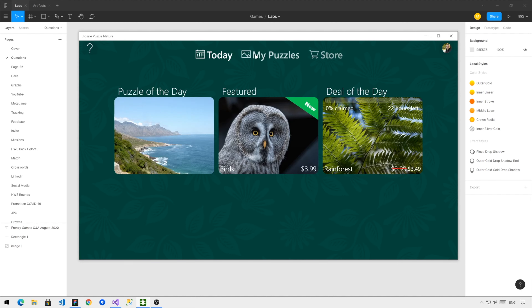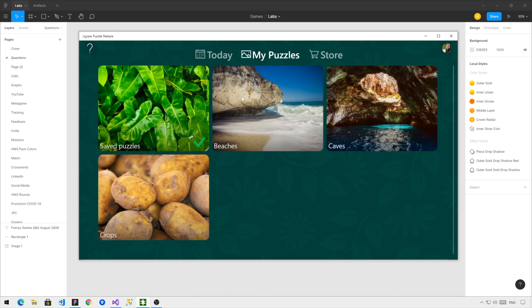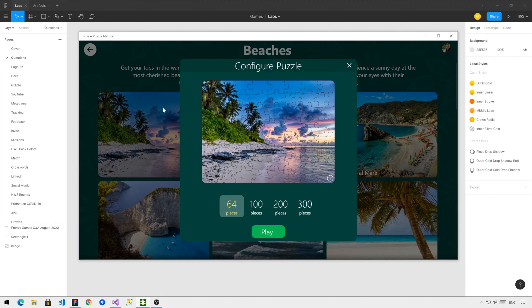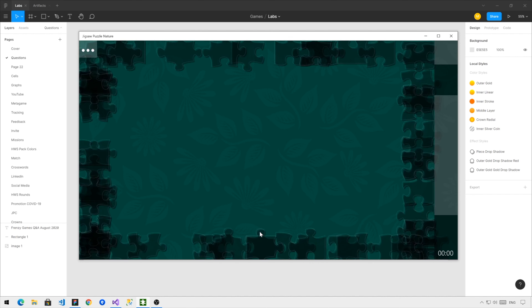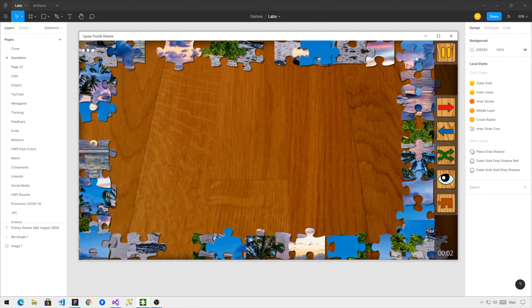If you pick Classic, when you play a puzzle, by default you don't get a pieces tray. As you can see here, I can move the pieces freely but I don't have a pieces tray.